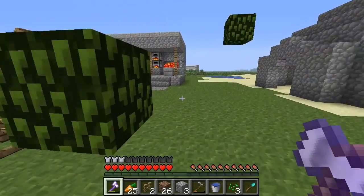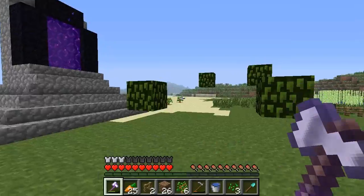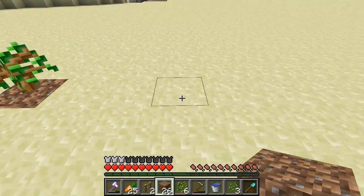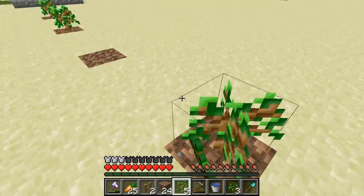Hey, what's up guys, XIdle here bringing you episode 6 of my Let's Play series. We got more trees and I have a ton of saplings, so I am happy. I ran out last episode to get some. I also got some eggs but I put them in my chest. We got some eggs so we can actually make a chicken farm as well, and I'm working on this tree farm at the moment.